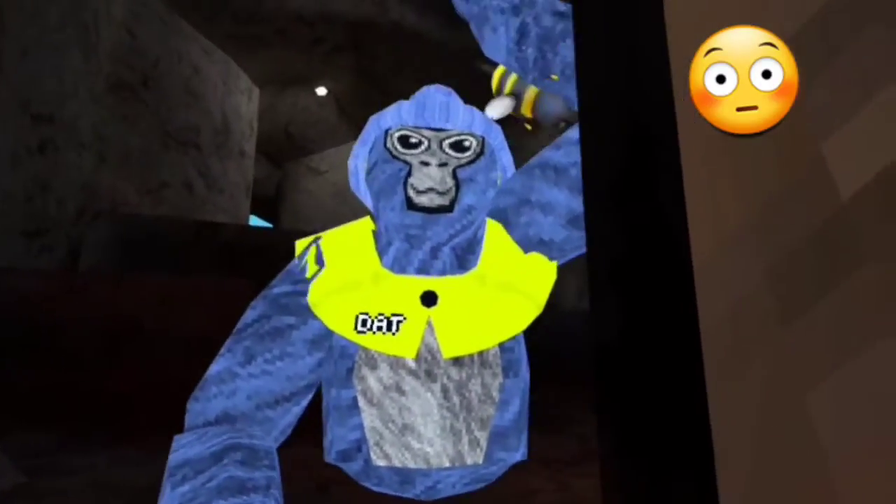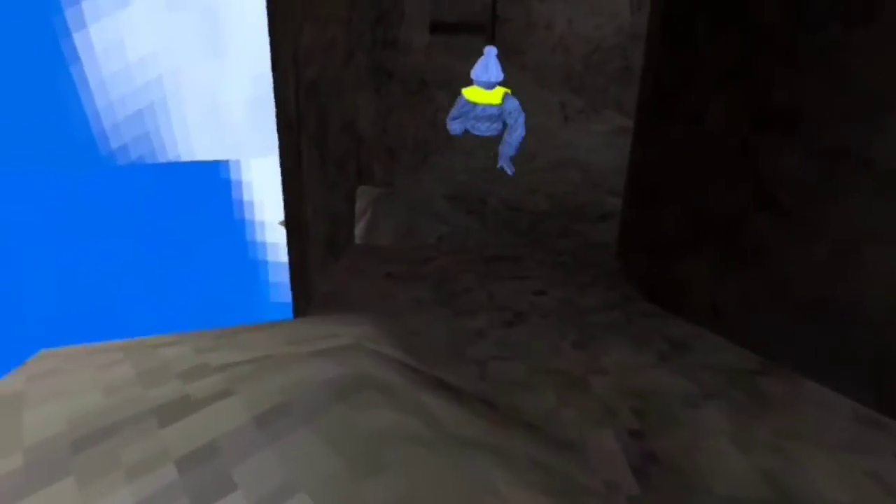If I put my hand right here it does something — you jump like that and do like this. There you go. You just go, put your hand there, and that's it. Simple and easy.